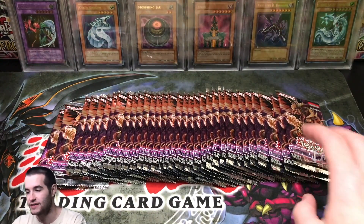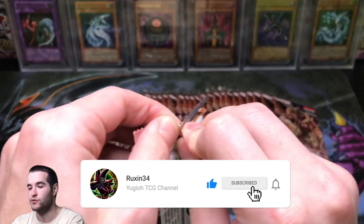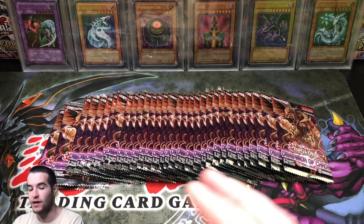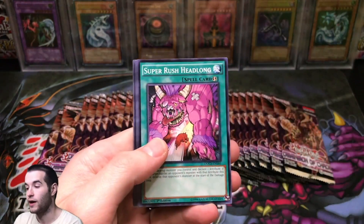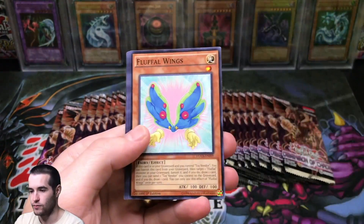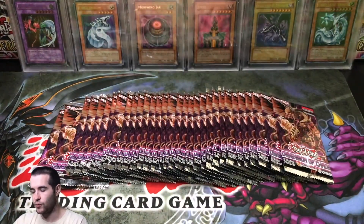We're going to hop right into this. I'm reminding you guys to like the video and subscribe because we are going to be opening every single pack in Yu-Gi-Oh at 10,000 subscribers. We're getting close. I'm not sure when you guys are going to see this video — we may have hit it already, we may have not. We got Fluffle Wings, it's a nice common. Let's see if we can pull the Ultimate Rare.